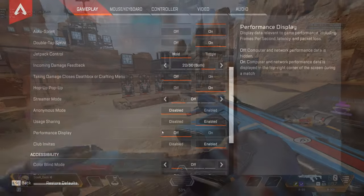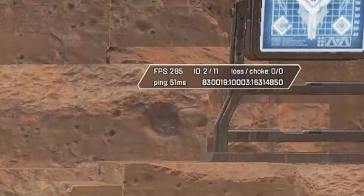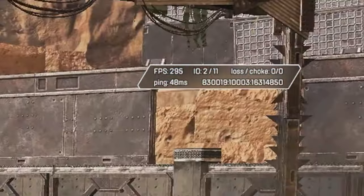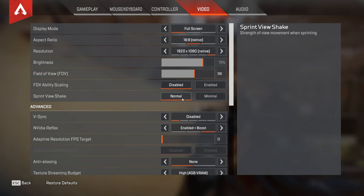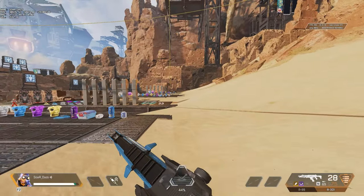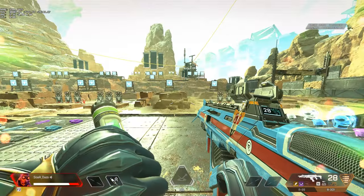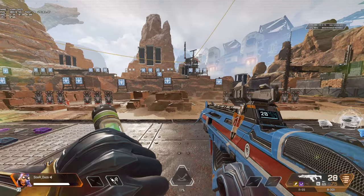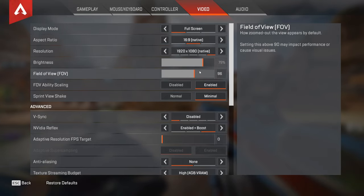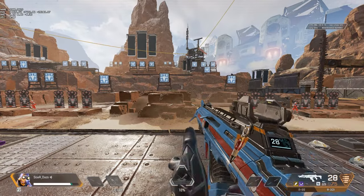One to add back in if you'd like is performance display — when getting used to the game it can be helpful to know your latency and frame rate. Now under video settings, set sprint view shake to minimum; this will reduce that shake you experience when running. The FOV ability scaling, when you stem as Octane or use your ultimate as Bloodhound, it changes your field of view — turn this on or off depending on your preference.